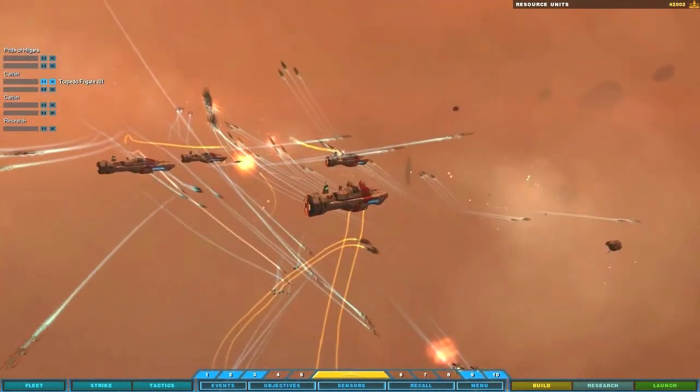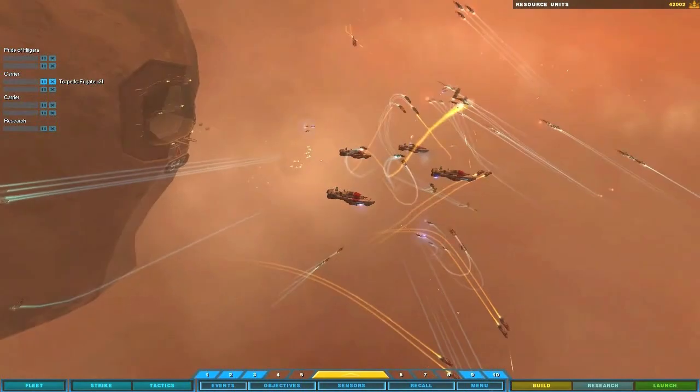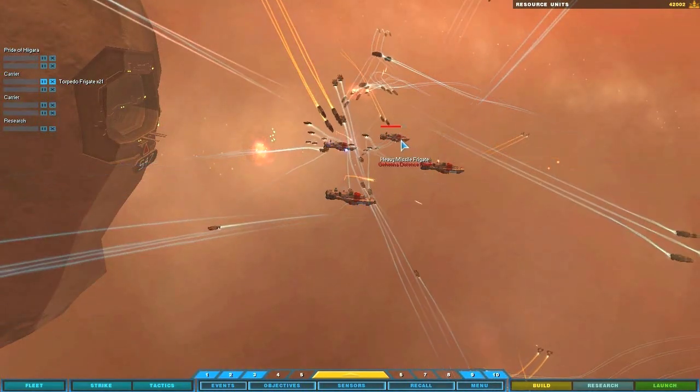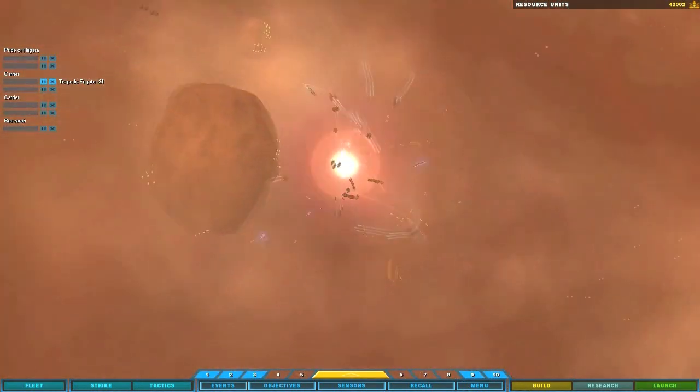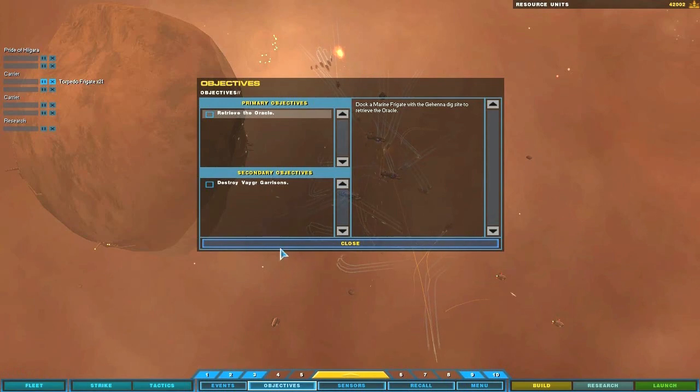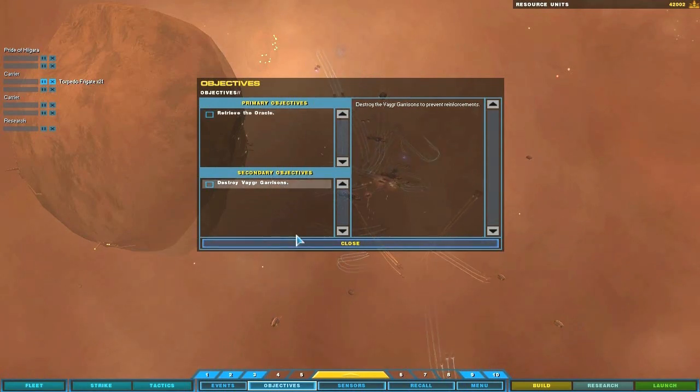I'm taking hits here. That's kind of cool. I don't exactly know why this is taking so long. Alright, let's play objectives. Retrieve the Oracle. Destroy the Vagor garrisons.